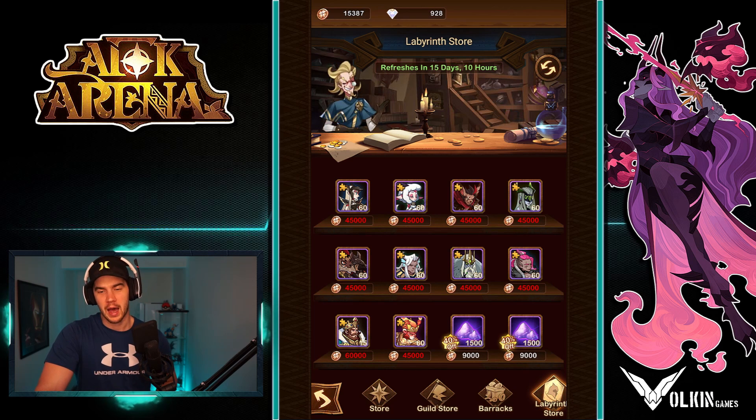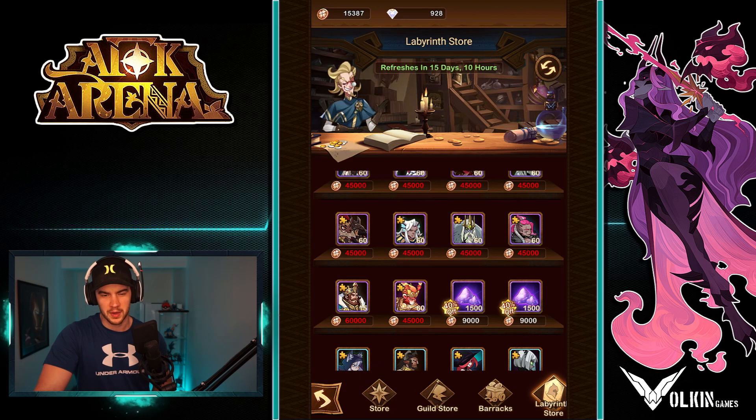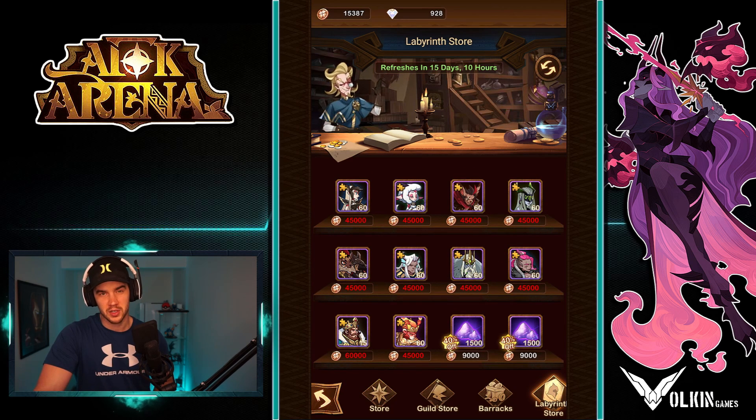Labyrinth store — basically early game, especially free to play, Shamira is a great option as a main carry. After that, I'd lean into doing Arthur and then Wukong. Those two are the best two after Shamira. And if you're not using Shamira as a main carry, you can go straight for Arthur and Wukong as well. They're both fantastic heroes that will really help you late game. That is definitely the main options I go for there.